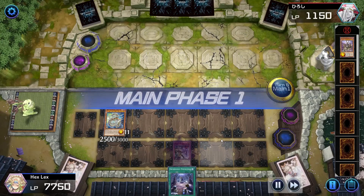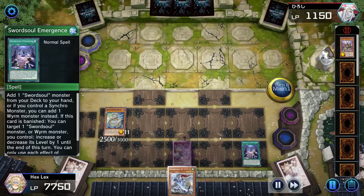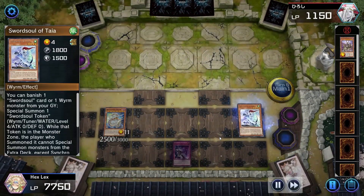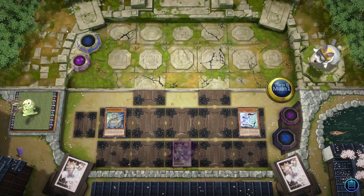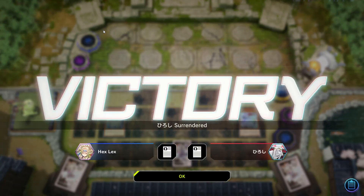They don't really have anything on board now. I'm still going to activate Emergence because this is one of the more likely decks to run battle-related hand traps, so I don't want to take any chances. I get Taya with Emergence, go to make plays — and then our opponent just goes ahead and concedes. On to the next game.